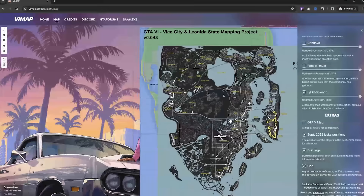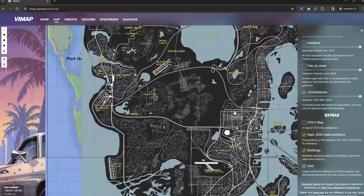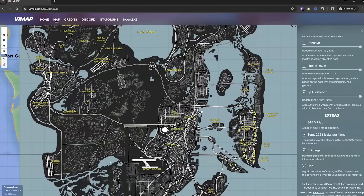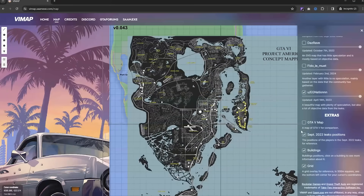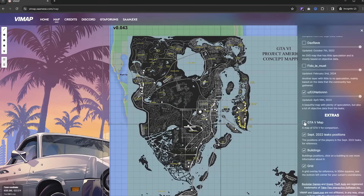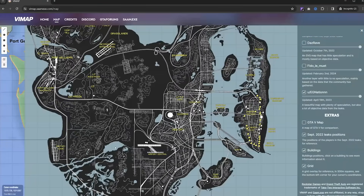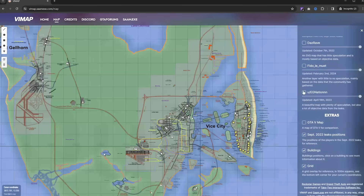One of the cool things I really like looking at is the speculation map. This is heavily speculated, and the idea is just to give us a look at what the completed GTA 6 map could be. If you take this and overlay the GTA 5 map, you can see that even if GTA 6 looks remotely like this, it is going to be so much more detailed than GTA 5 — way more buildings, way more roads, literally way more of everything. I think this map is shaping up to be something really, really cool.